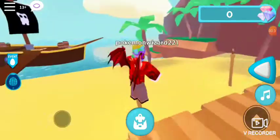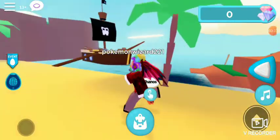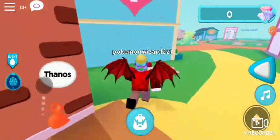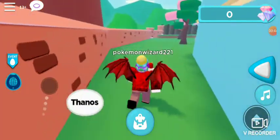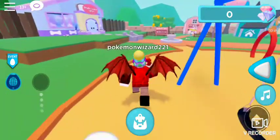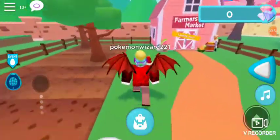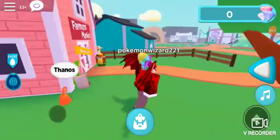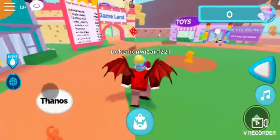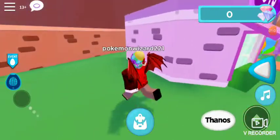The next flower is right here, located at the pirate ship or near the entrance of the ship. Then the next flower is all the way over here at the farmers market — yes, it's right there. And then the next flower would be right beside the toy shop.